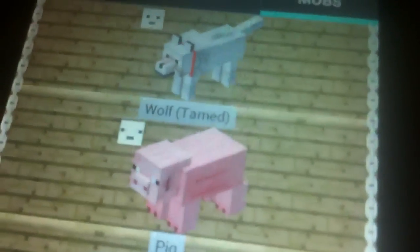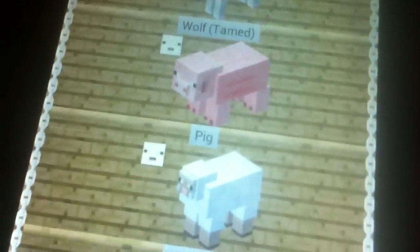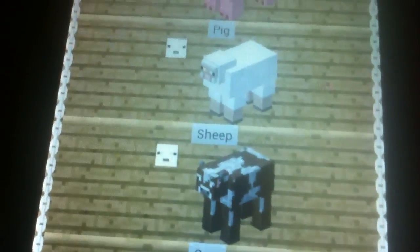Mobs — you can actually see the inhabitants. Wolves, pigs, tamed wolves — interesting. Sheep, cows. The list goes on and on according to what you need.